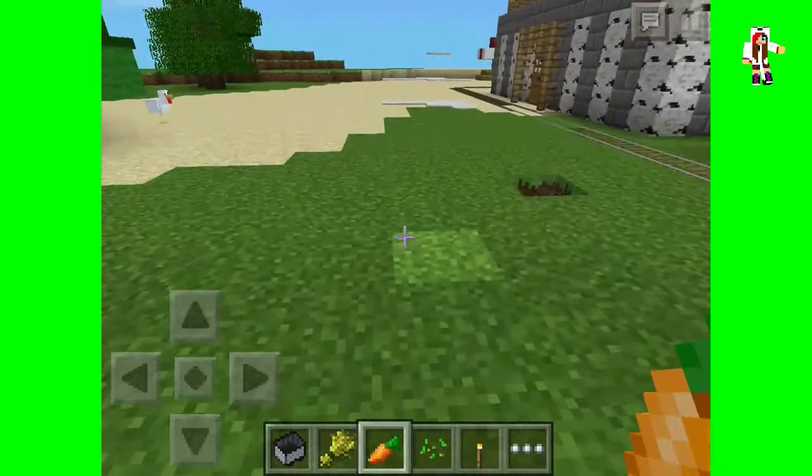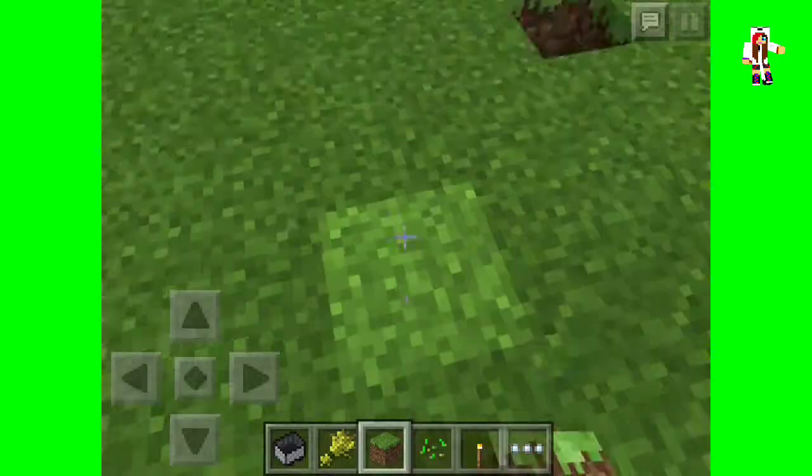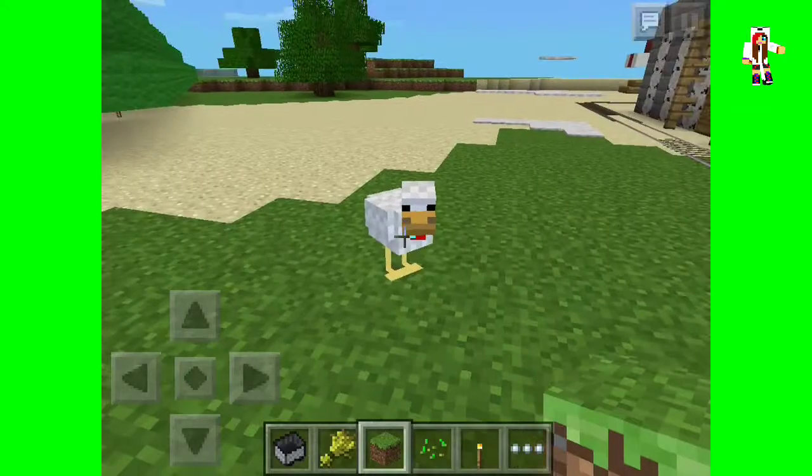They also added new iron bars, and I really love this update because they added new textures to the game, which is really awesome. You can see the grass looks just like Minecraft on PC now.